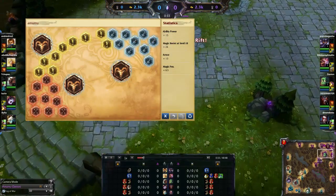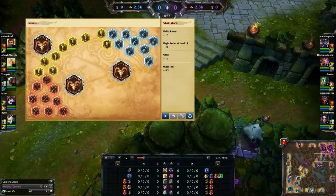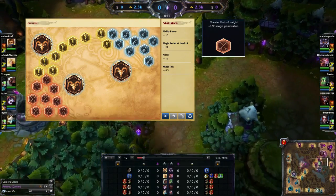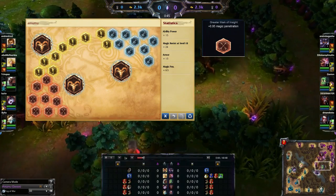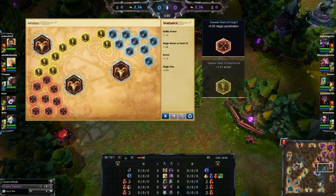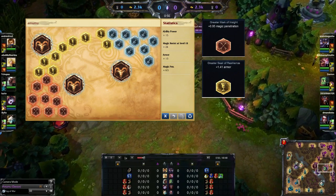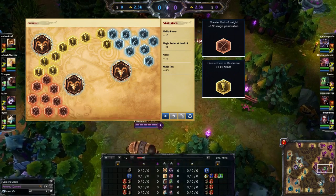When it comes to the rune choices, on the reds you want to have Greater Marks of Insight — get as much magic pen as you possibly can. A lot of your abilities that you'll be using to perform your ganks, you're going to want as much magic pen as you can take. For the Yellows, I'd suggest Greater Seals of Resilience — that way you're getting as much armor as possible. You will later transfer into a tank, and it's also going to help protect you against jungle mobs and other players early on.